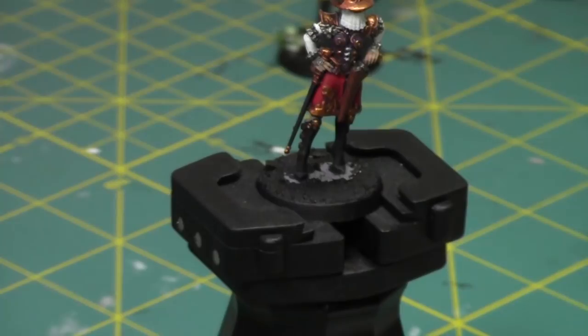Now I'm going to take some Orc Armor Gold and make it really yellow at the bottom to go with all my other guys. Just put some on my palette.